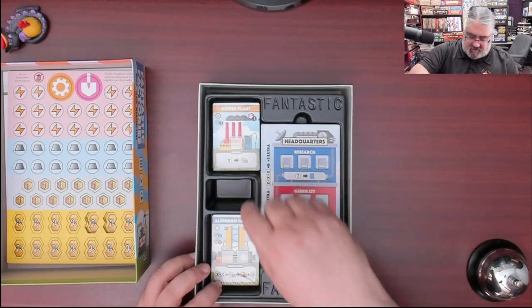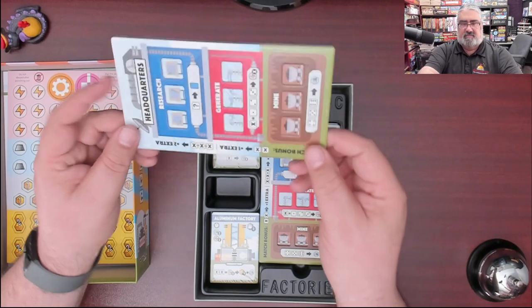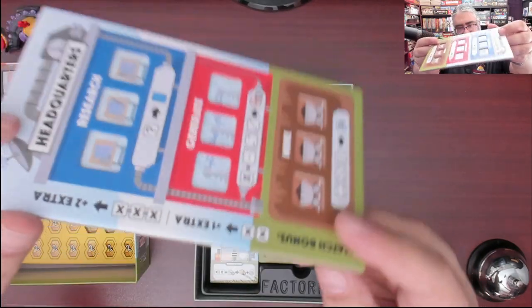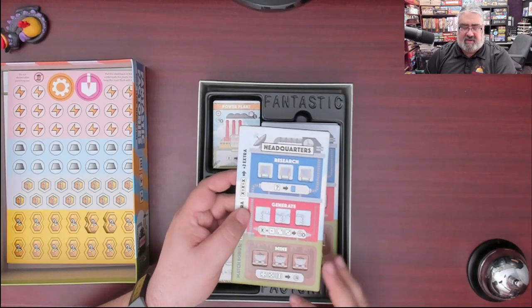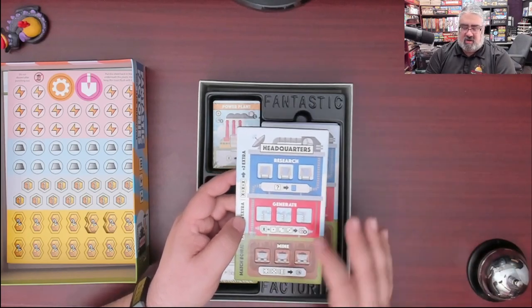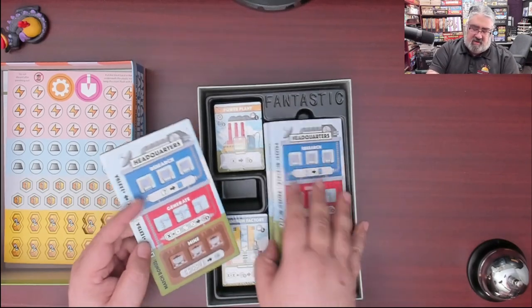I'm hoping the dice are somewhere, because I figured they'd be in there. Dual-layer boards — look at that, can you see that it's dual-layered? Yeah, you can see it there. Place to place your dice. These are your basic actions everyone gets until you start building more buildings, which is: get new cards, generate electricity, or generate metals. You've got one of these per player.